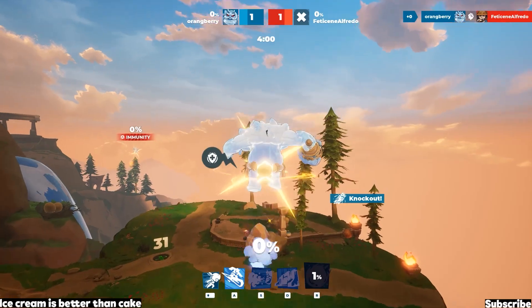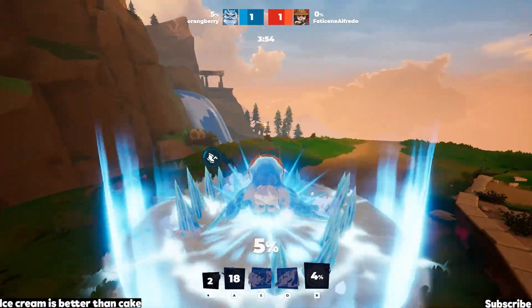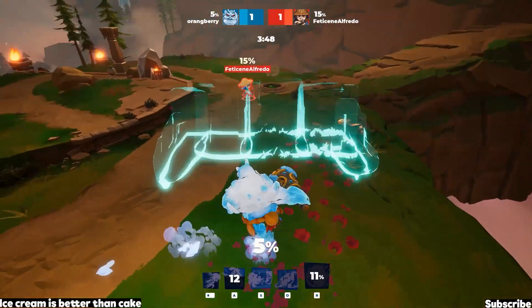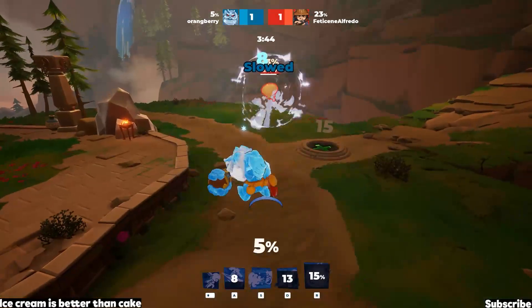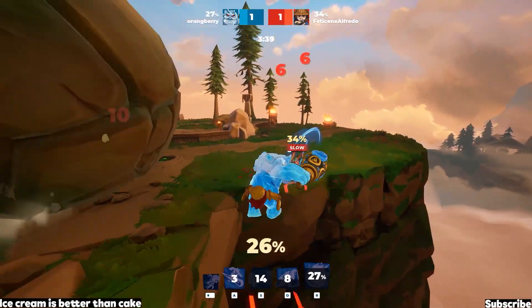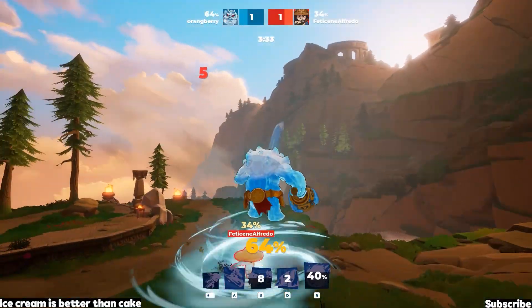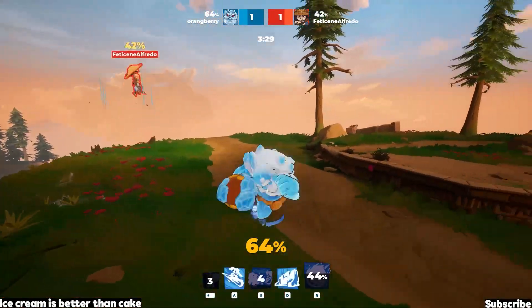Moving into round three — I come in with my A ability and he used his tornado to literally stop me in my tracks, which was pretty good on his part. Now when you're playing Ymir, one thing you need to know is patience. Using your wall can come in handy — I love to bait people. When they come in and use an ability, I use that wall to separate myself so I can prepare to attack.